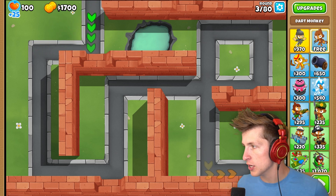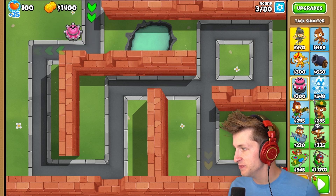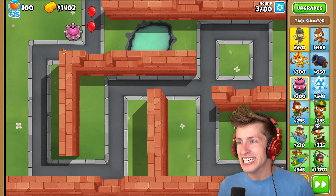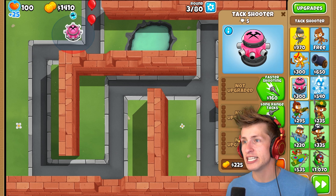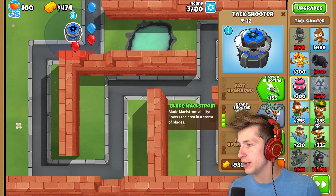So we basically want to use only ability-based towers. That's it. Nothing else. I only want to get towers that have abilities so we can see what the abilities do. So the Tac Shooter - we need to go and get the Blade Shooter and we need to get the Blade Maelstrom ability, which costs $2,000.